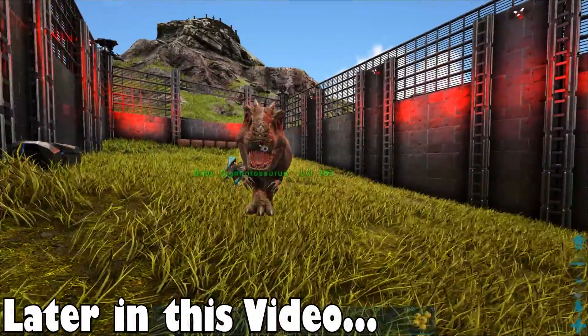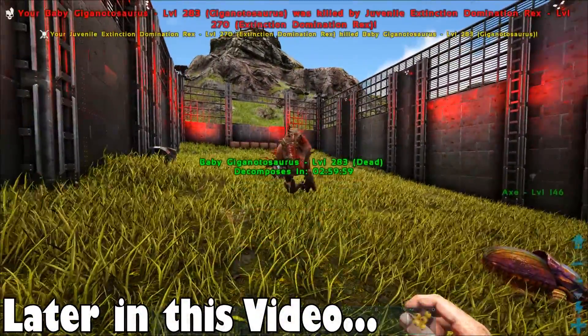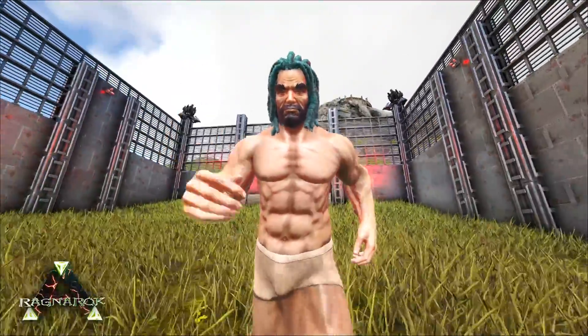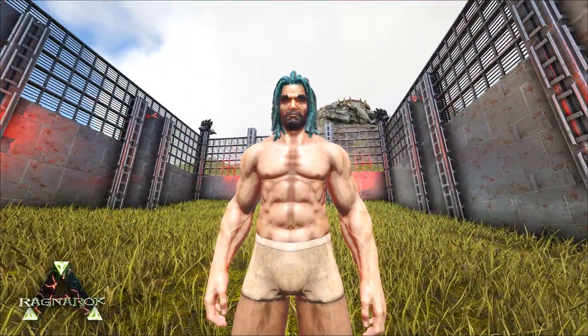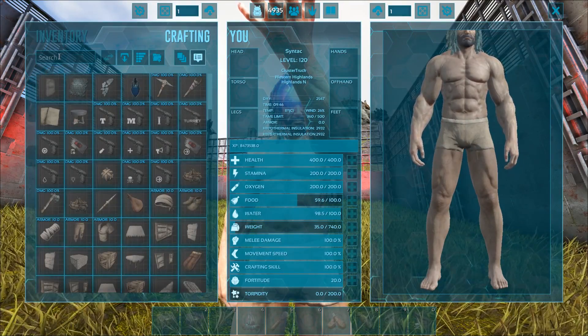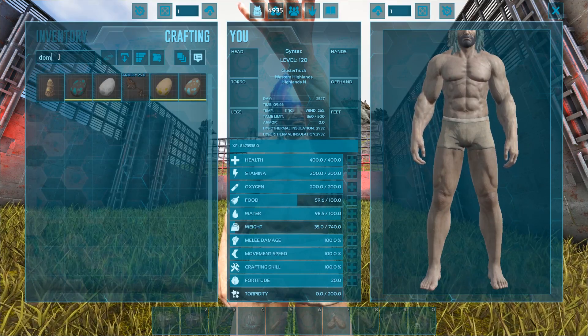Today, we're going to hatch up another Indominus Rex. We've already got the regular one and the aberrant one. Now we're going to get ourselves an extinction one. This is what it cost to craft it.